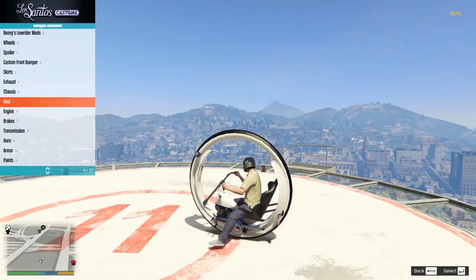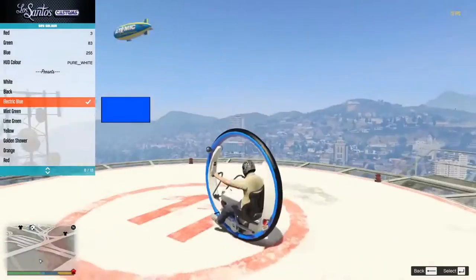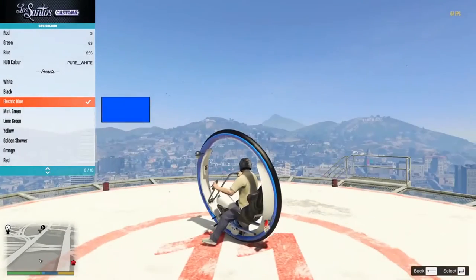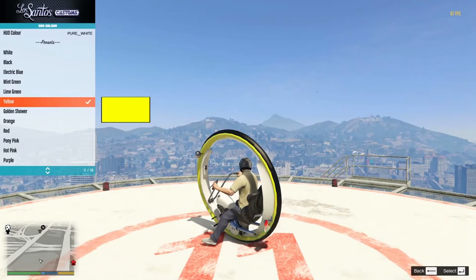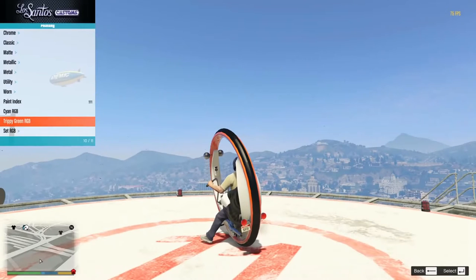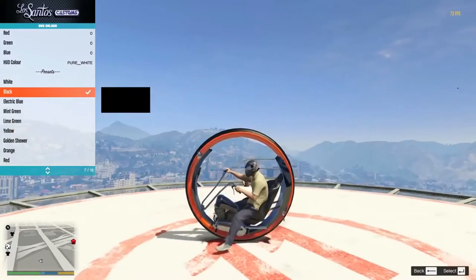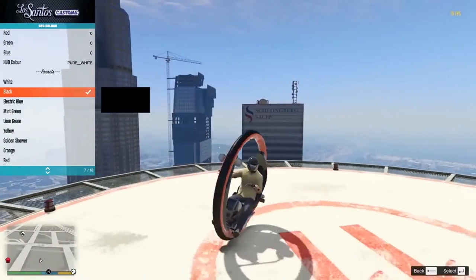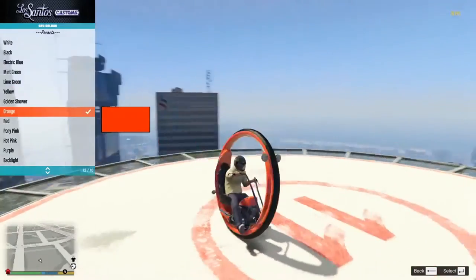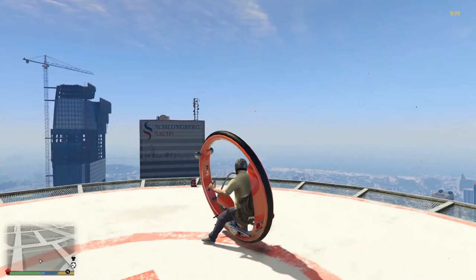We can change the top - that's quite nice. Roof - wait, that's a weird change. We need to upgrade the engine, upgrade the brakes, upgrade the transmission. I love my RGBs - oh that looks sick! Oh my god, it has multiple colors, that's awesome. Go lime green! Oh my god, and can we change the secondary color? Oh my god, this is now the best thing I've ever seen in my life. It has to be orange - the whole thing needs to be orange. That is so cool!